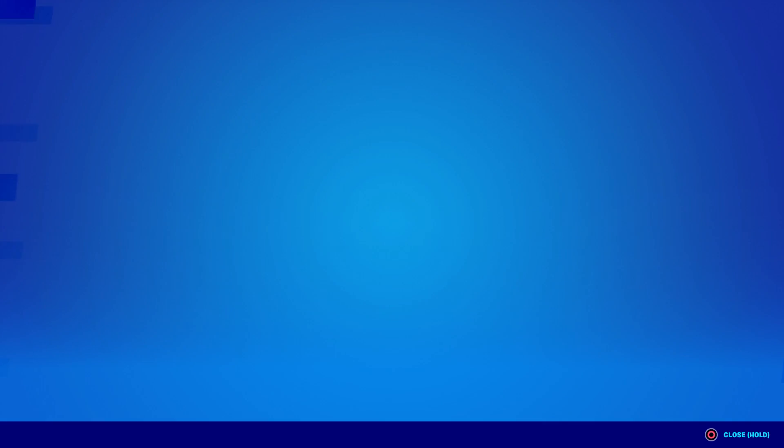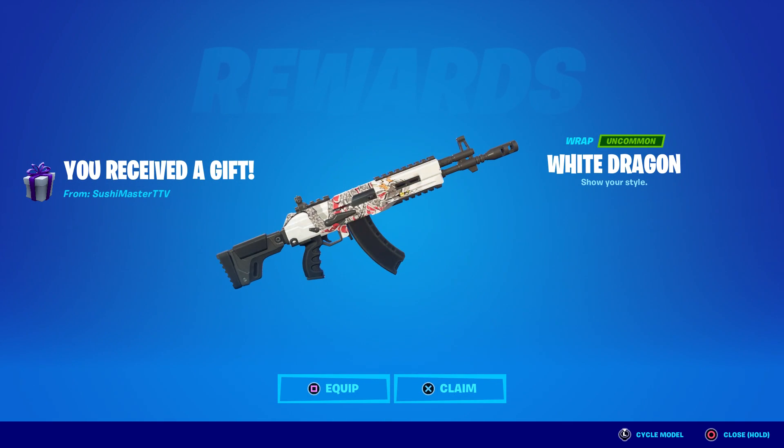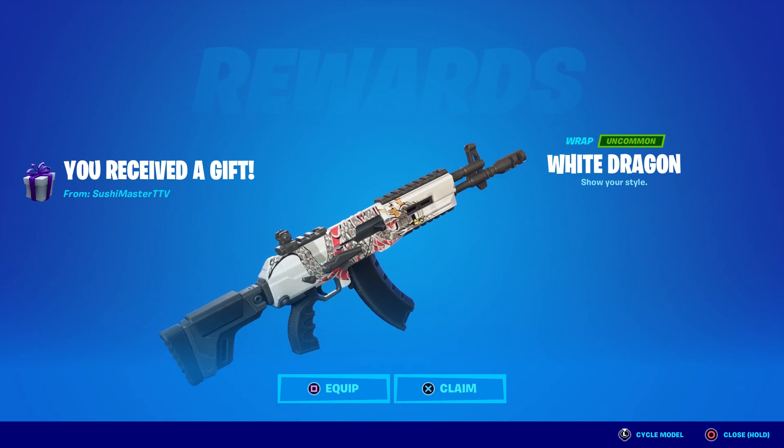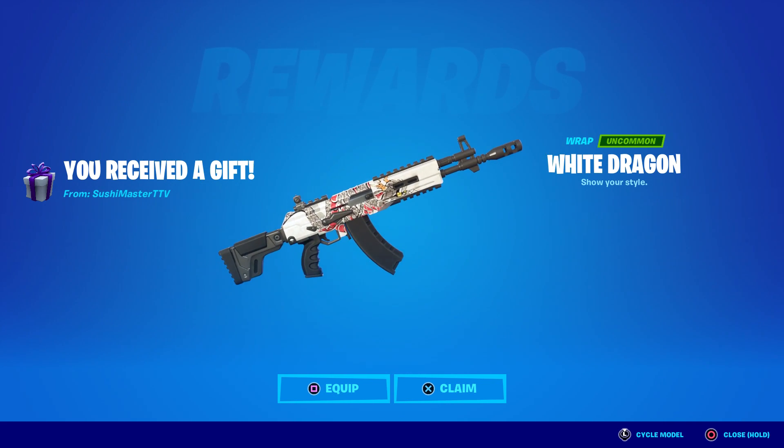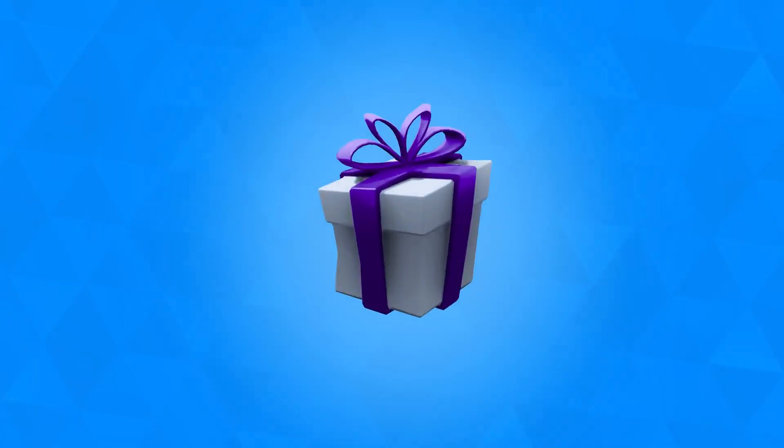Hey, Sushi Master TTV — aka my friend Marcio — let's see what this is. White Dragon! Where are these wraps coming from, Jackie? That is awesome too — white and red, a little bit of silver and yellow. Thank you so much, Marcio!